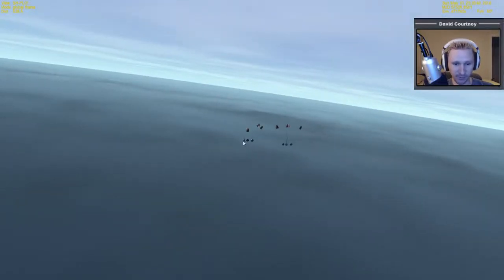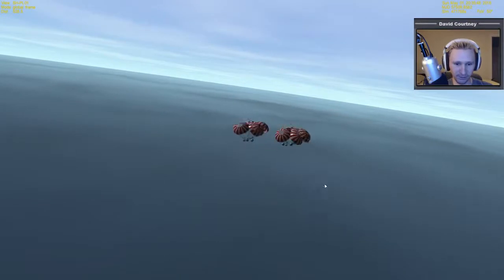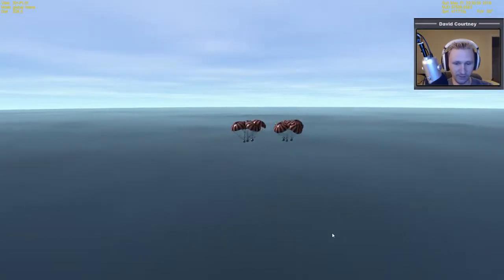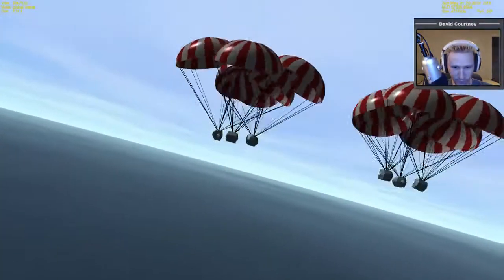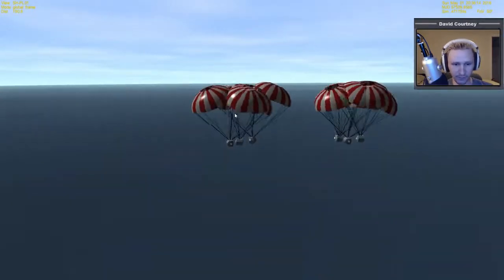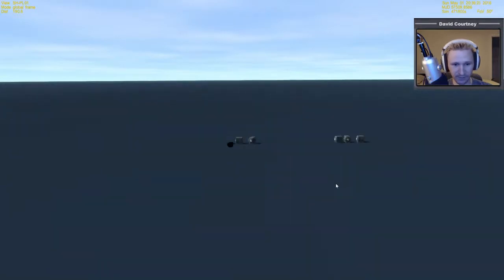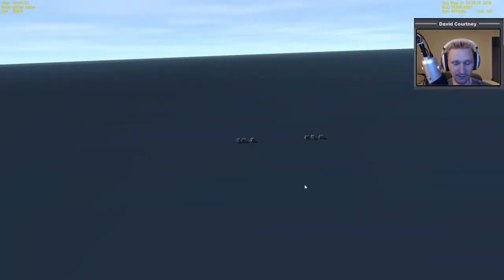These stayed together surprisingly well — that's six modules. One time when I did this, the cargo ended up spread out over a large distance, within one or two degrees of latitude and longitude, but certainly not this tightly packed. As you can see, this wouldn't work in the real world — they'd be getting all tangled up — but fortunately there's no collision system. You can see the drogue chutes come out, then the main chutes come out, the oscillating slows down and eventually stops. These should have splashed down. For Orbiter, what I like to say is that the water is basically blue concrete — it sounds like a hard crash, but in theory these just splashed down into the ocean.